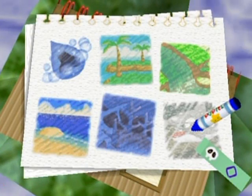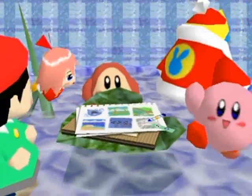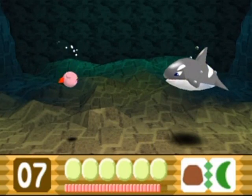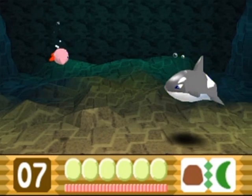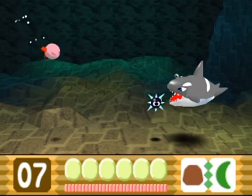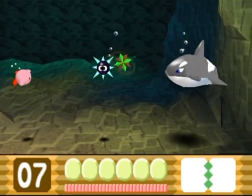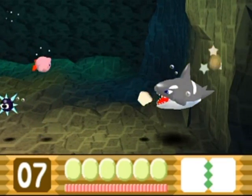Hello everyone and welcome back to the walkthrough. It looks like we are starting another part with a boss. This is Acro, and this power I can tell is going to be totally useless in the second phase of this battle, so maybe what I should do is just use it to cause some damage to him if at all possible.